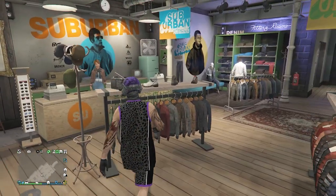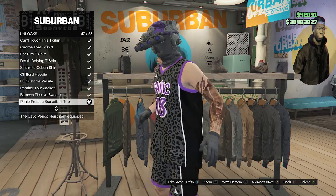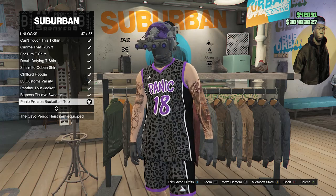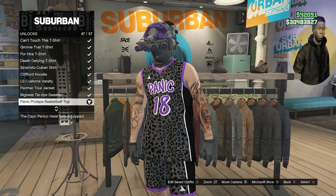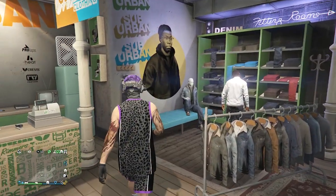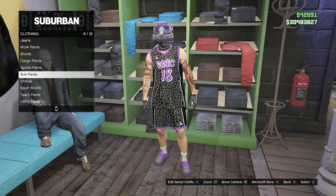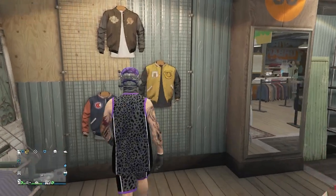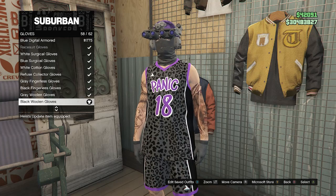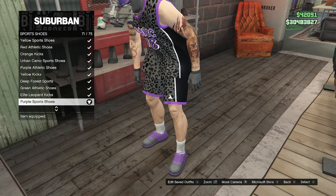For the second outfit, go to the top section, scroll down to slot 25 which is special tops, click on special tops, go to slot 11, and equip the Panic Prolapse basketball top — for me it's on slot 47, it may be on a different slot for you. Note this is unlocked from logging in on a certain day in 2021, so it may be a rare component. After equipping the basketball top, back out of tops, go to the pants section, find sports shorts on slot 8, and equip the Panic Prolapse basketball shorts on slot 1. Then go to accessories, click on gloves on slot 7, and equip the black woolen gloves on slot 58. For shoes, go to sports shoes on slot 9 and equip the purple sports shoes on slot 71.